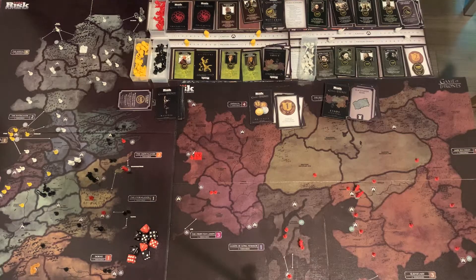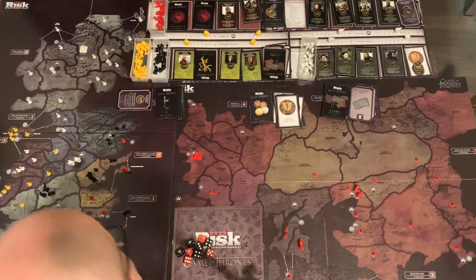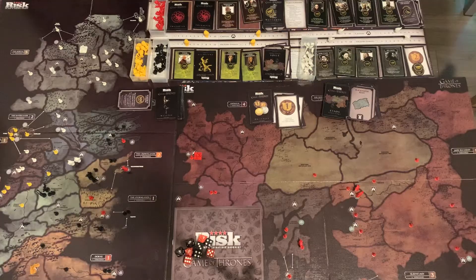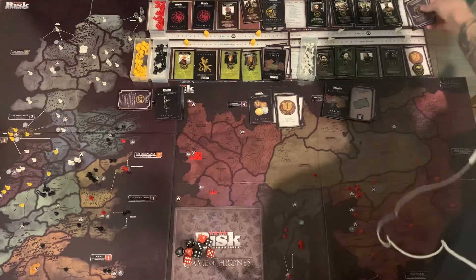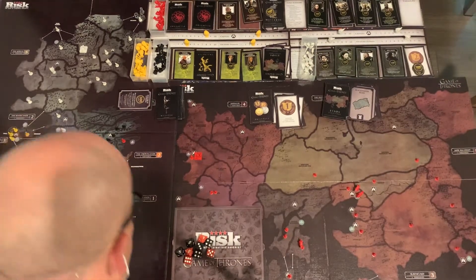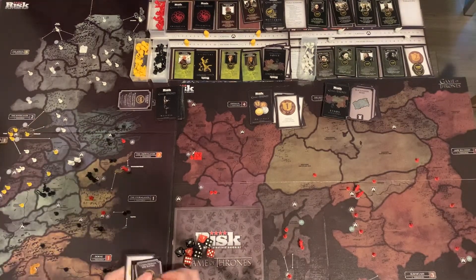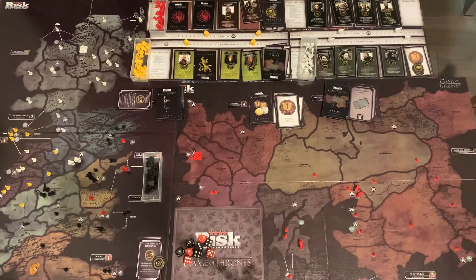So let's jump into Turn 6. Please like and subscribe while we get set up with House Baratheon. They have 8 victory points right now. Let's see their resources and do their Recruit Army phase.